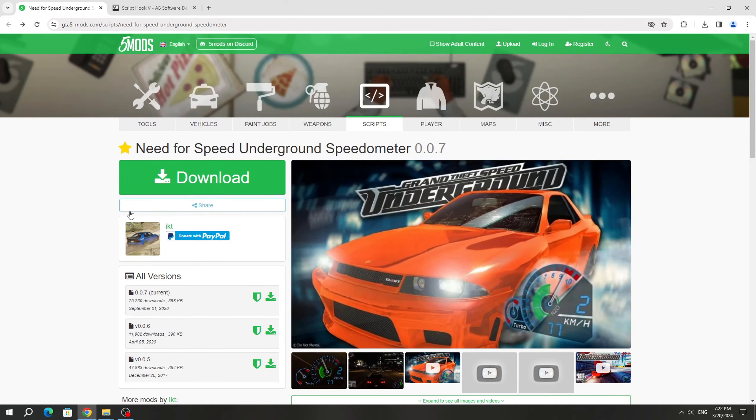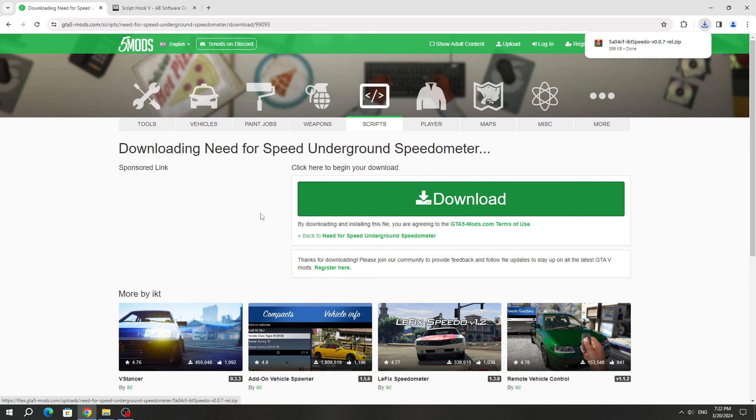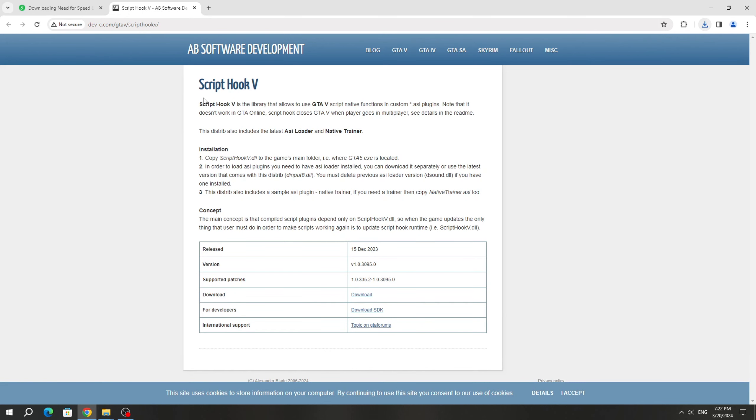To install this mod, you need to download it from the GTA 5 mods website. We also need to download Script Hook 5, because without it we won't be able to run this mod.